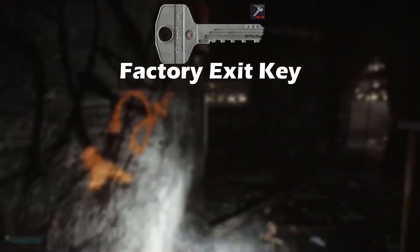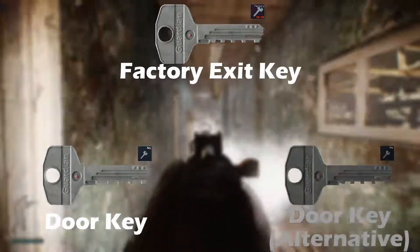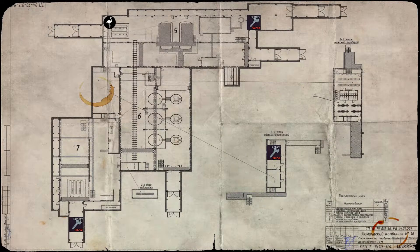Currently, Factory has three keys that can be used: the Factory exit key, the door key, and the alternative door key. We'll start with the Factory exit key.